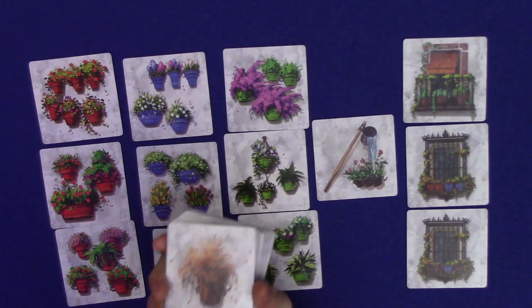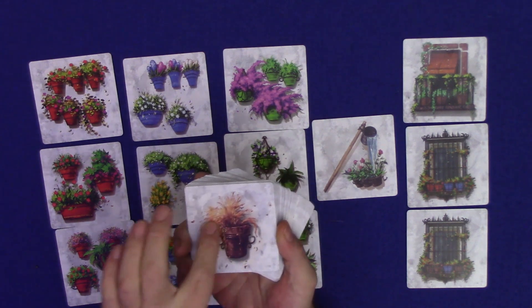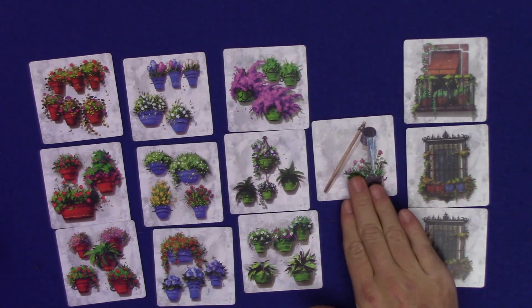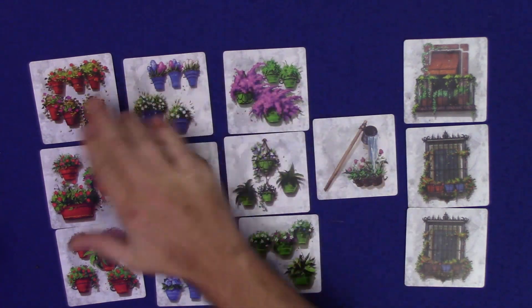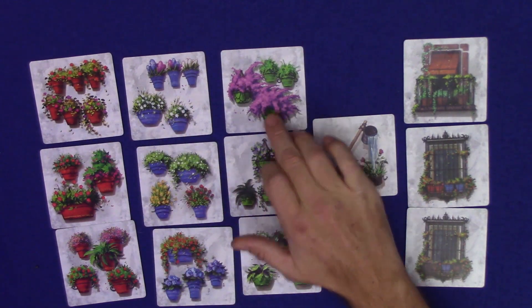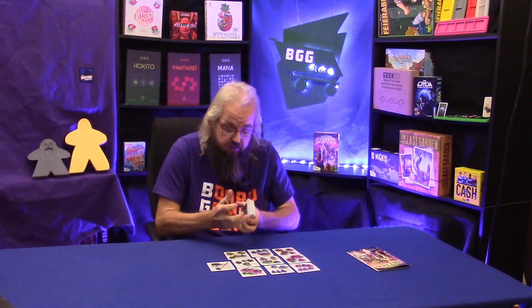To set up Patios, the first thing we're going to do is make our flower pack deck. All these cards are double-sided — they have the wilted pot plant on the back, and on the face they have different artwork designs. These artwork designs consist of balconies, cane cards, and flower pot cards. These flower pot cards have different flower types on them and different numbers of pots, but the only thing we're really worried about is the color of the flower pots, not the pot number or the flowers in them. We're going to make a deck out of this and shuffle them up.